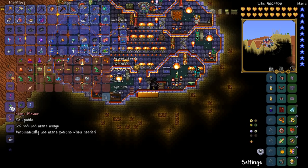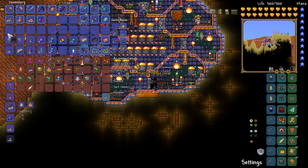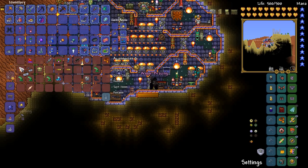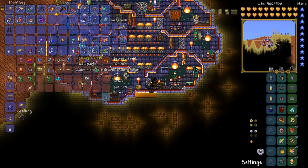We might be able to save ourselves a ton of inventory space just by making some of these things. There's the Tiger Climbing Gear. There's the Master Ninja Gear at long last. And look at that - we've also got a pink horseshoe balloon. There's not even any reason for me to actually make these things, I'm just kind of doing it just to save some inventory space. There we go - we've got the climbing claws there.